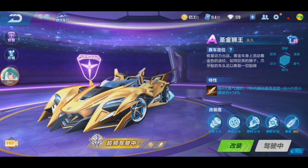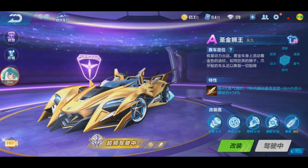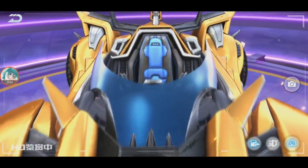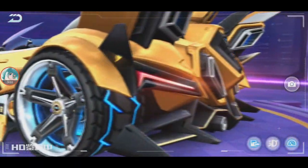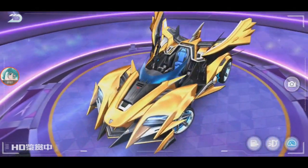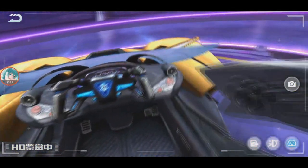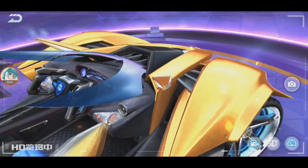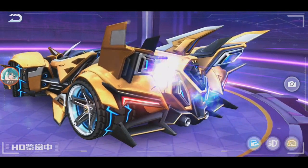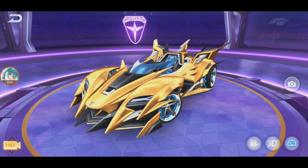That is Lion King Saint. This is the first car in Speed Drifters that has this HD camera view. It's also the first car that has a door-open animation — you can see the door open and close with the light effect.